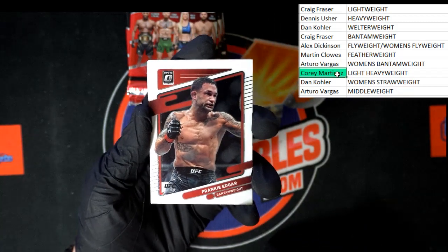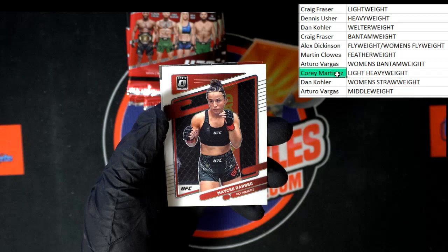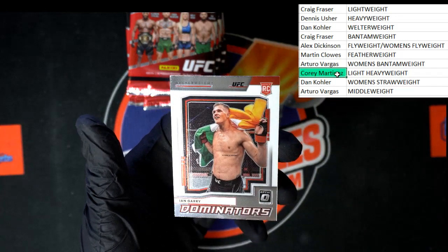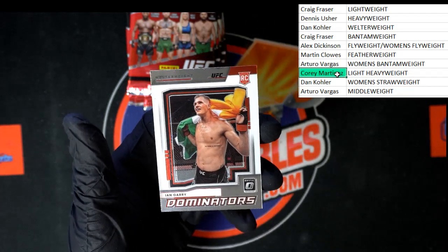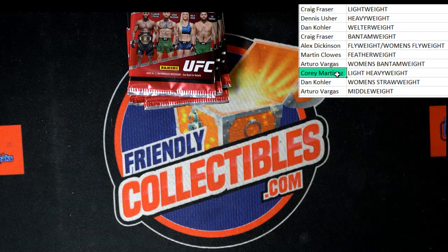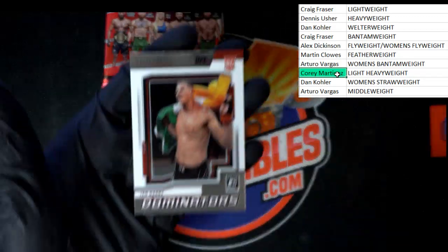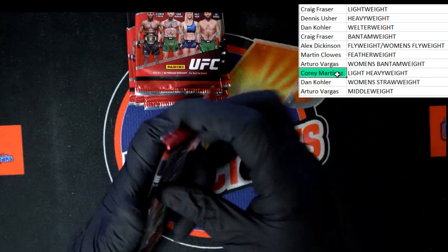Frank Edgar. Usman. Barber. What we got here — Ian Gary Dominators. Nice Ricky Dominator going to the welterweight — Dan K. Not numbered on Dominators, just so you know — I figured I'd take a look. No number. Next pack.